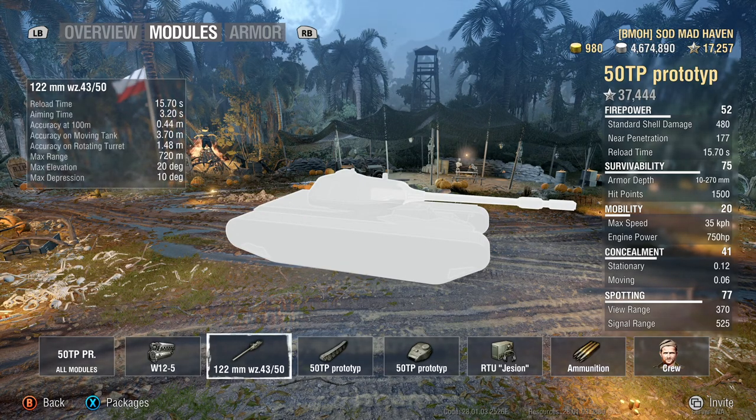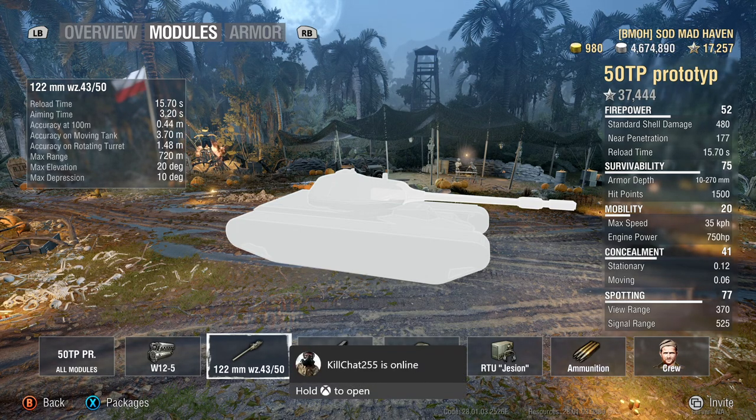Your base reload is 15.7 seconds, which is kind of a big slap to the face for this tank. The aim time of 3.2 seconds makes it even worse, and the gun dispersion value of 0.44 just stacks on top of that. Your view range is 370, which is probably one of the lowest for the tier 8 category, aside from a couple of Russians sitting at 360 to 370.